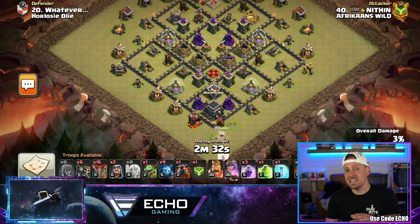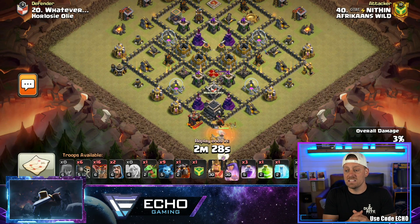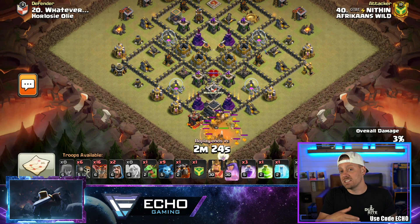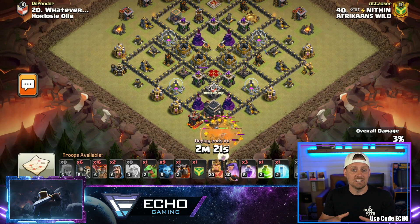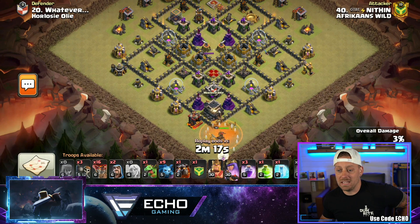Notice the defending Clan Castle troop is a Lava Hound. We're here today to take a look at bases — not looking at the attack strategies being used, although we are looking at the strategy to see how it struggled against this particular base.